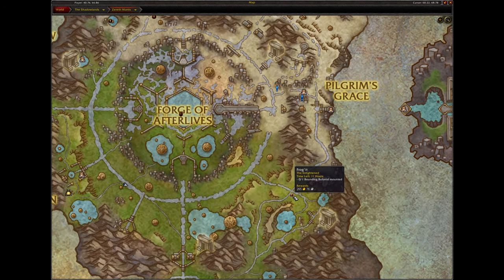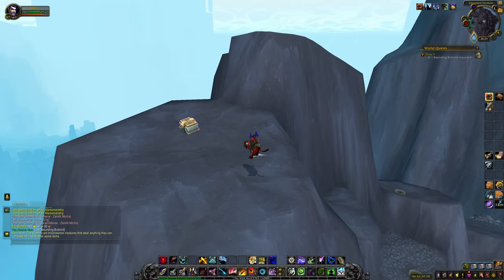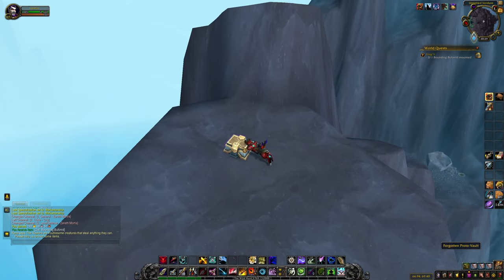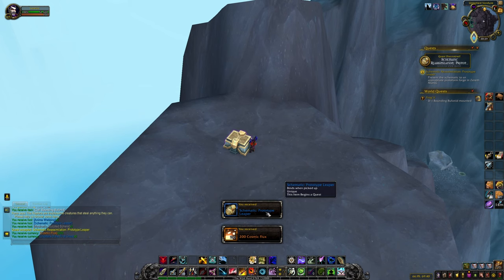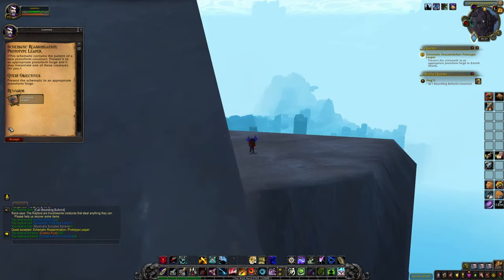The Prototype Leaper only spawns during the world quest Frog It. It is located high up on the mountain. Fortunately, you can use the frog from this world quest to get you high up if you haven't got flying yet. Get to the top of the mountain and loot the Forgotten Proto Vault. If you have already looted this, the schematic should be lying on the ground instead. The Forgotten Proto Vault is also one of the 27 treasures needed for the Treasures of Zereth Mortis achievement.